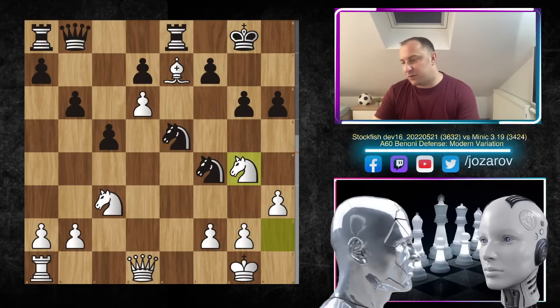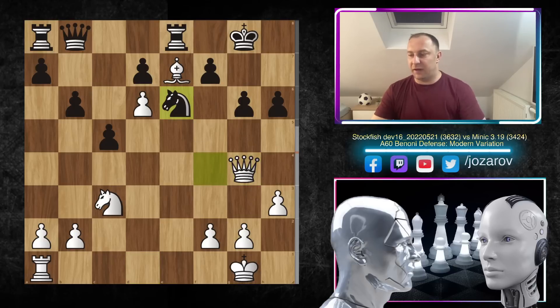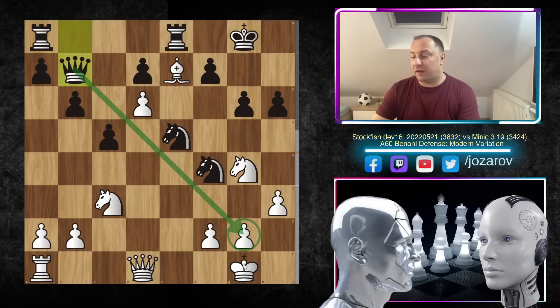What you could do is play knight to g4 — this wasn't played in the game but let's see: queen takes g4, you can play knight to e6, it seems black can defend, but with rook to d1 supporting the d6 pawn, you can play king to h7, but knight to d5, knight to e4 — whatever you do, knight to f6 is going to happen. In my opinion, a much better position for white. So in the actual continuation, queen to b7 was played by Minic.